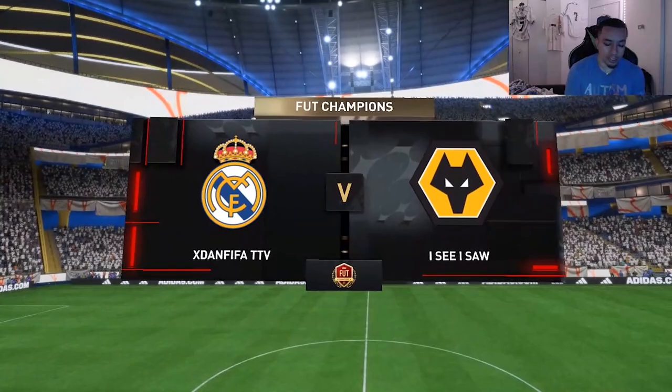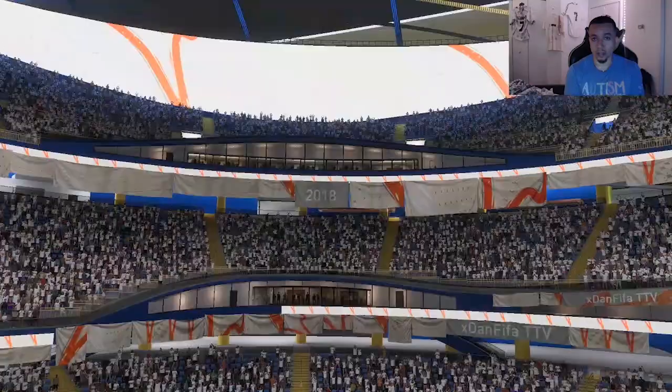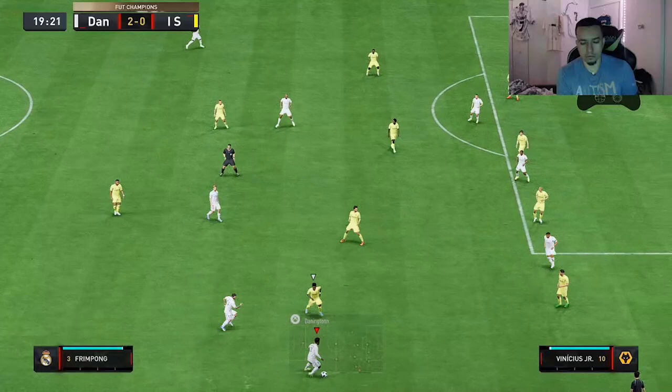Let's see what type of team the opponent is rocking — Van der Sar, Rio, Captive Via, De Saeed... what is this? He's probably gonna switch De Saeed and Matthias in game. First game, a good team — great test for Frimpong. Look at Frimpong in the transition, he's reading the inside pass and we start out with an assist. Good stuff!